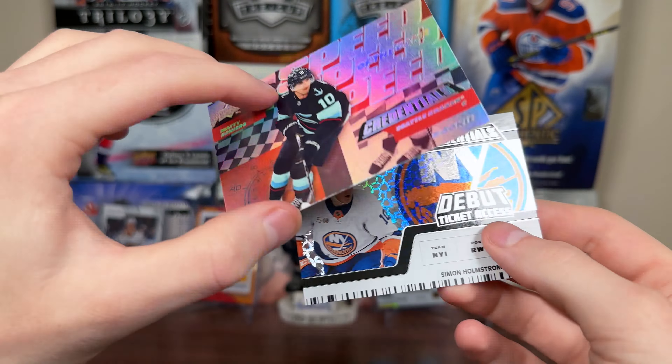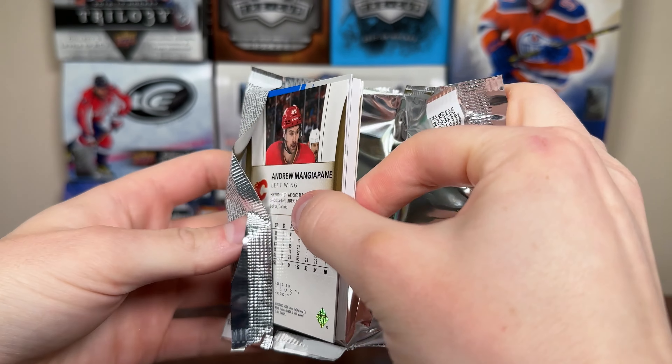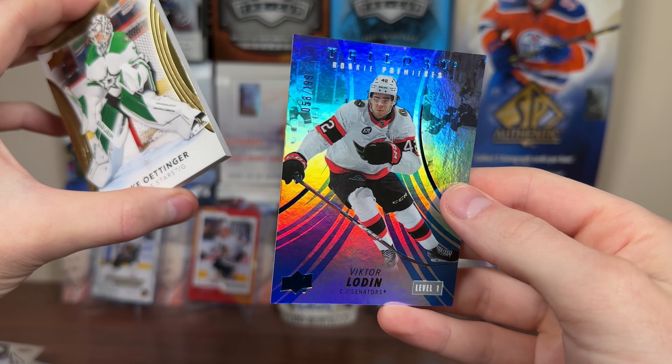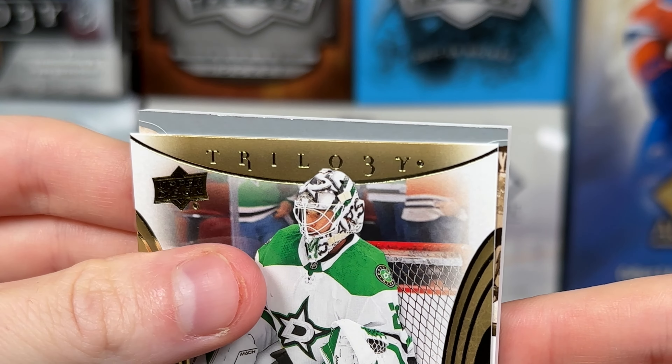Two packs of 22-23 Skybox — I'm probably going to be tempted to get a case for dirt cheap, but on a pack-by-pack basis it's pretty hit or miss. First pack: Jordan Harris Skybox Premium Prospects, and a Kuzmenko rookie. Second pack: Nils Oman retro and a Game Right rookie. Probably going to wait till 23-24 to open more Skybox in volume, because we have too many big products coming up.